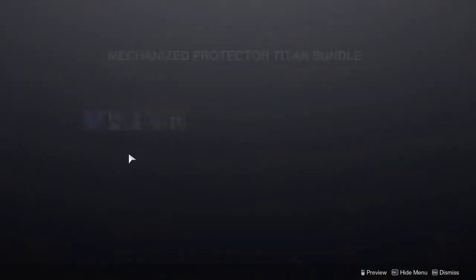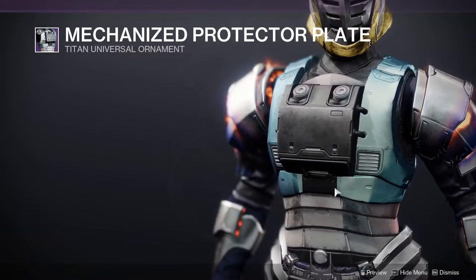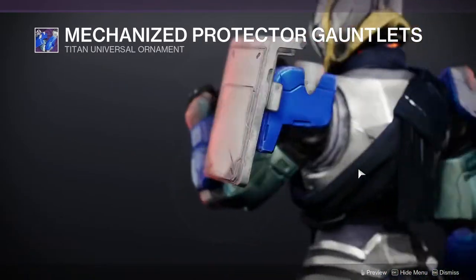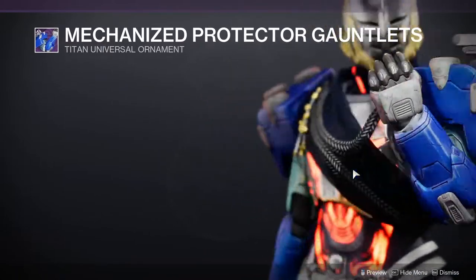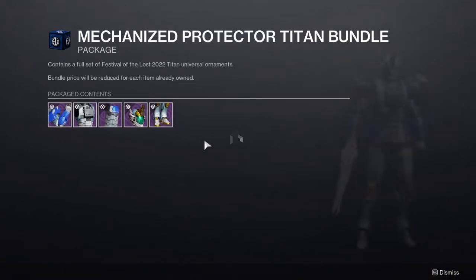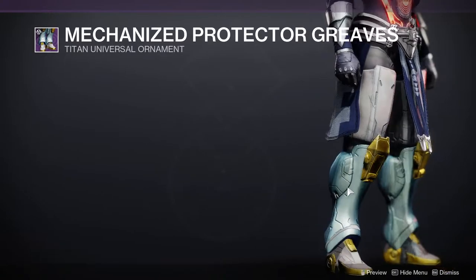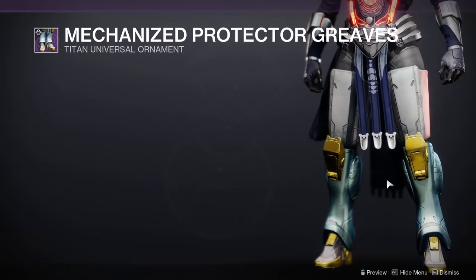The chest piece is kind of the most boring piece from the whole set but it is iconic because if I remember correctly this is based on one of the big mecha shows. We have the arms which I think are super cool - I really like this flap here, very reminiscent of one of the Gundams, like the green one. The boots also look like that Gundam - the difference is there's a hose that connects right here which I think looks cool.